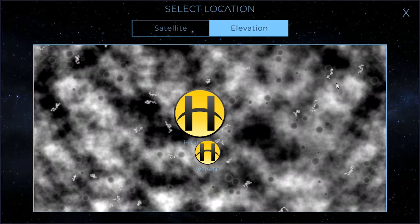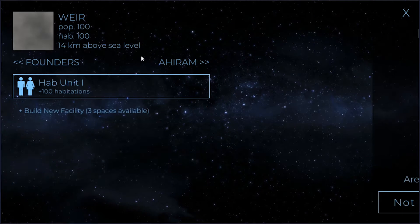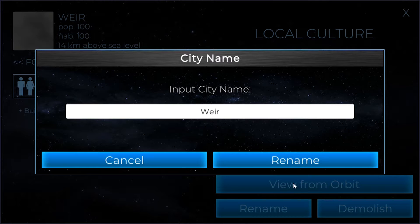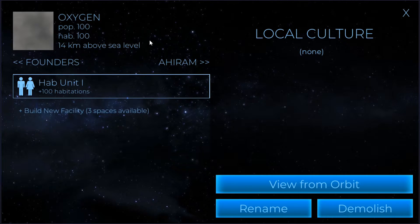Okay, let's get that started. We're going to found it right over here, 14 kilometers above sea level. We're actually going to change the name of this. We're going to call this one 'Oxygen.' This is my way of keeping track of what is where, so I can babysit the facilities. My main oxygen buildings are going to go here. Eventually I'll have a colony called Pressure, one called Water, one called Temperature — those will be my four main colonies where I build those particular units.